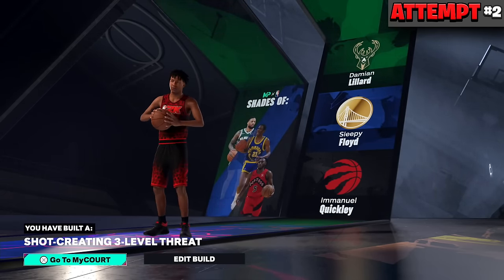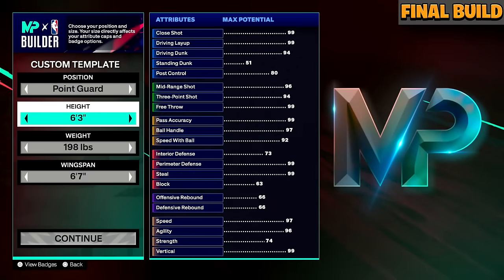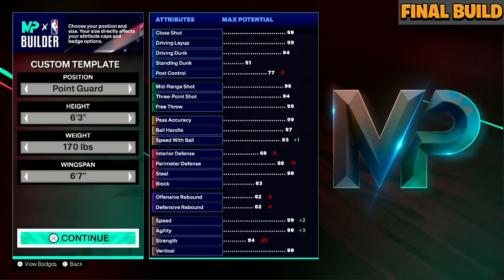Let's get to the third and final 6'3 build — the whole point of this video. I wouldn't have made this video if I didn't find this build. This 6'3 is a build I'm considering for my first build of 2K25. You guys know I'm a twos player, and this might be my main build — it's just that good.